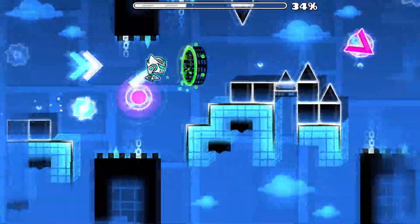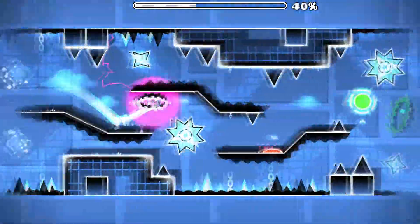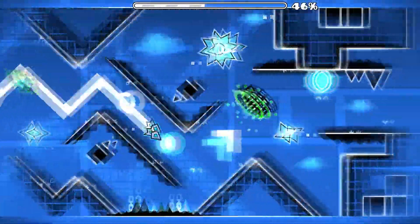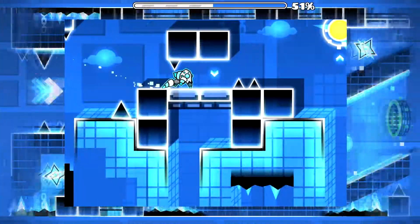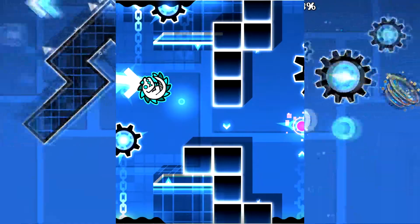With the vast majority of structures being purely default black, the only way to build something interesting is via how the structure is shaped and what objects are used. Dawnfall showcases wonderfully created variety in the structures they made despite the limitations in place. Each section focuses on different shapes and supplementary objects to match the default blocks.